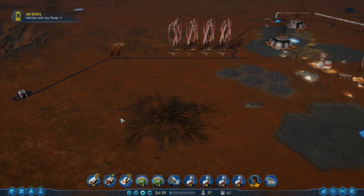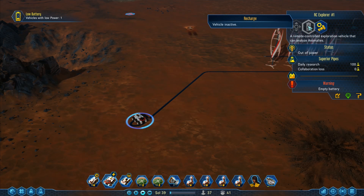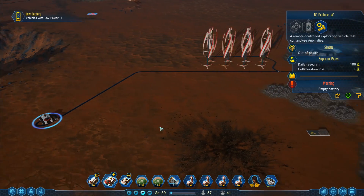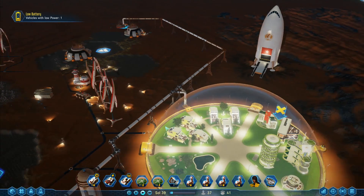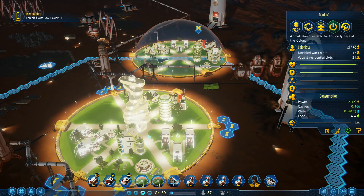This one over here is not doing anything — I can't reach it. I've lost it. 'Remote control vehicle that transports, commands and repairs.' I'm going to try and find a way to repair that one. It doesn't look like it's going to work, so we've got a bit of an issue there. That's a drone transport — I'll worry about you.